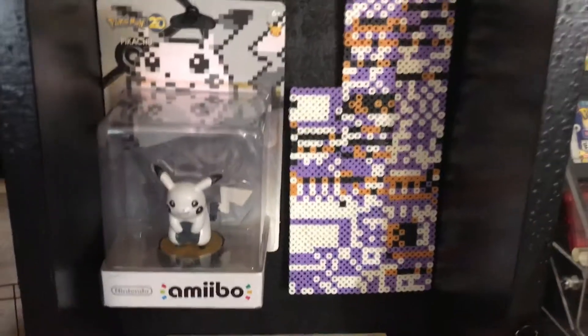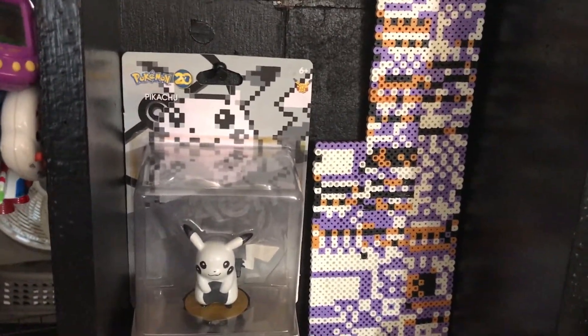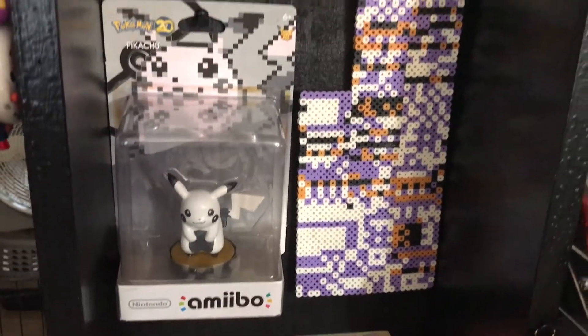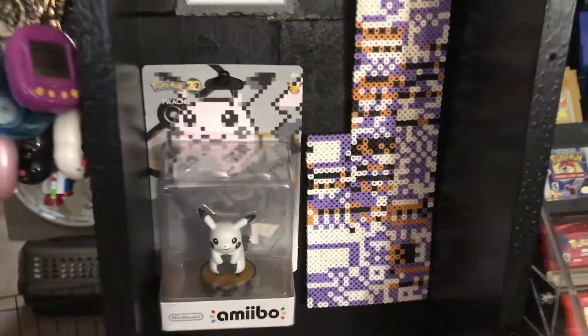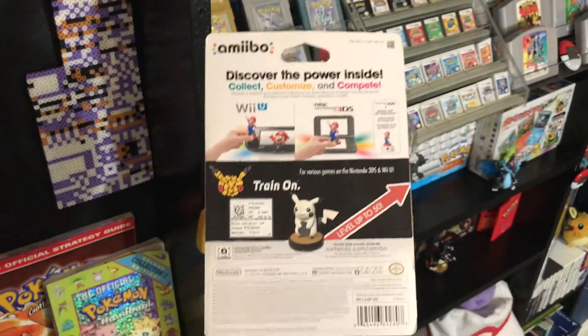We have yet another custom Amiibo. This one is one of my favorites — this is something I made for the 20th anniversary of Pokémon. It is a Pikachu done in the 8-bit style from the Red, Blue, and Yellow games. And on the back I even did a custom design as well.